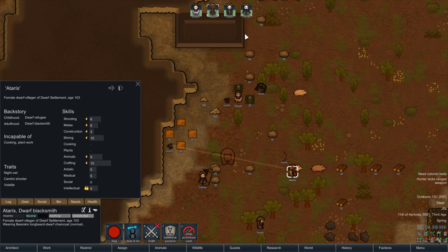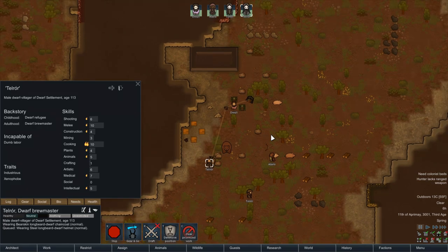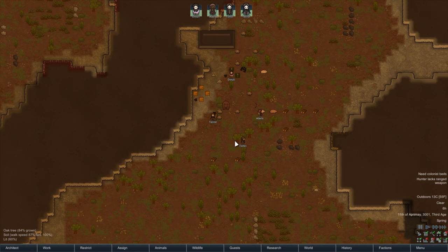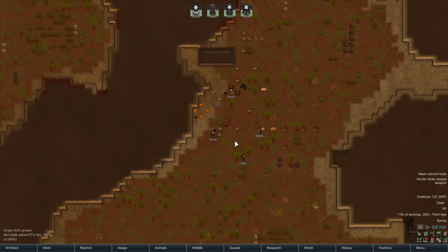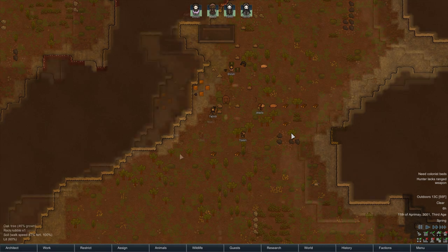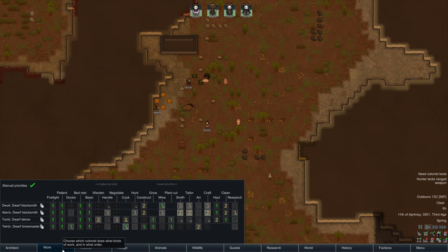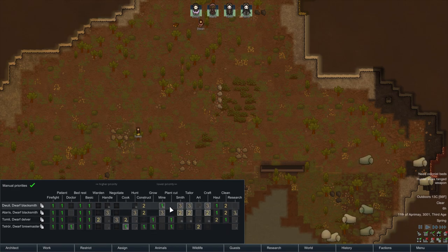Teldor gets the armor plus the helmet. First things first in any RimWorld start, we need to set up a few things. I'll run around and do that and be back in just a moment. I've got things set up like growing zones and people's work priorities based on their skills, so we've got everything covered.